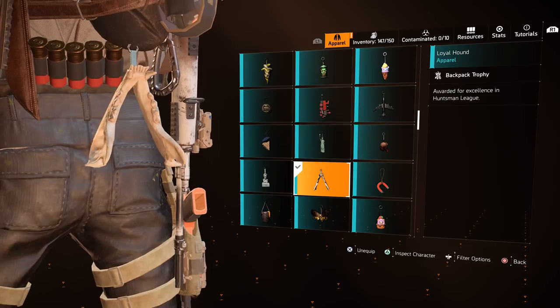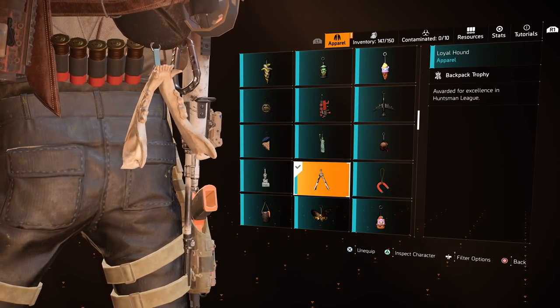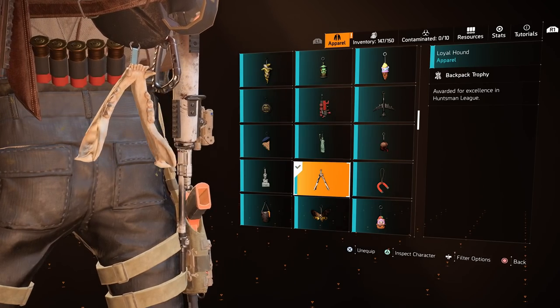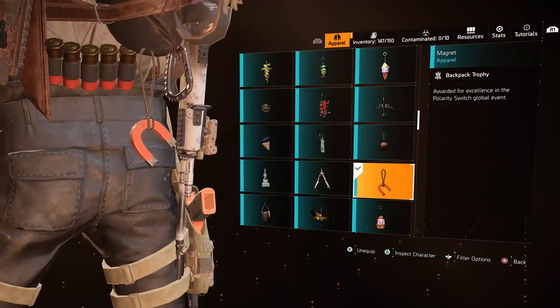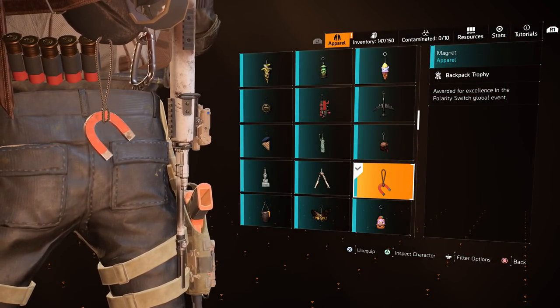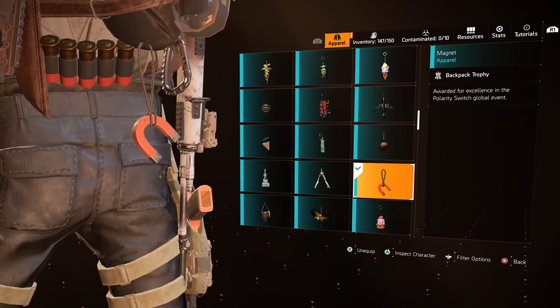The Loyal Hound Trophy was a reward during the Huntsman League in Season 2 of The Division 2 — it is potentially unavailable now, but if they repeat the league in another season then it will become available. The Magnet is a reward for the Polarity Switch Global Event — when the event is active, just earn enough stars to unlock it.